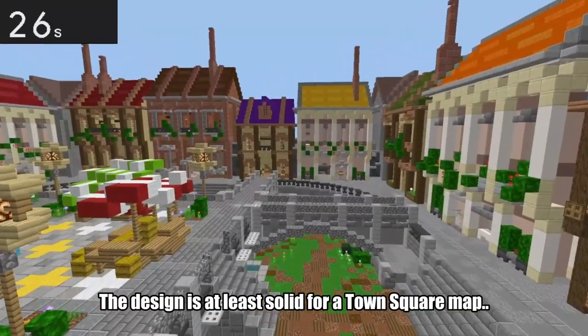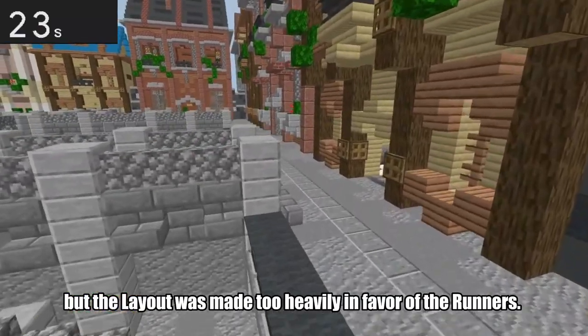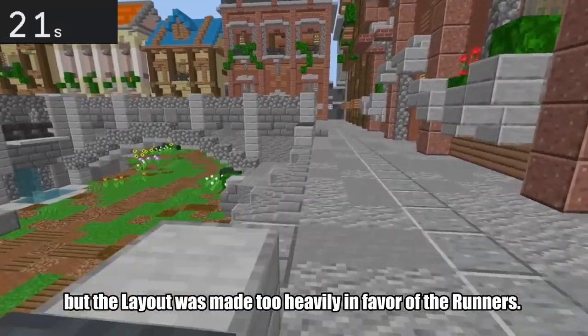And the design is at least solid for a tile-square map, but the layout was made too heavily in favor of the runners.